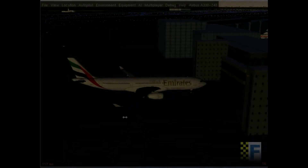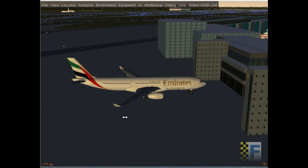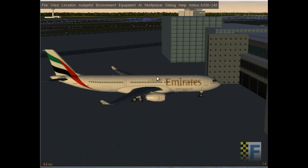Welcome back to the third video in this A2-3200 series tutorials. This tutorial will cover pushing back, getting ready to taxi, and then we'll take off and start climbing. In the next video we'll show you everything from cruise to descent to approach and touchdown.